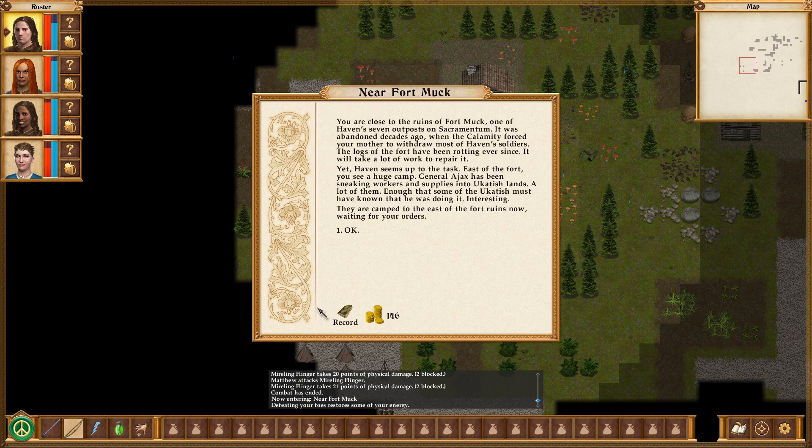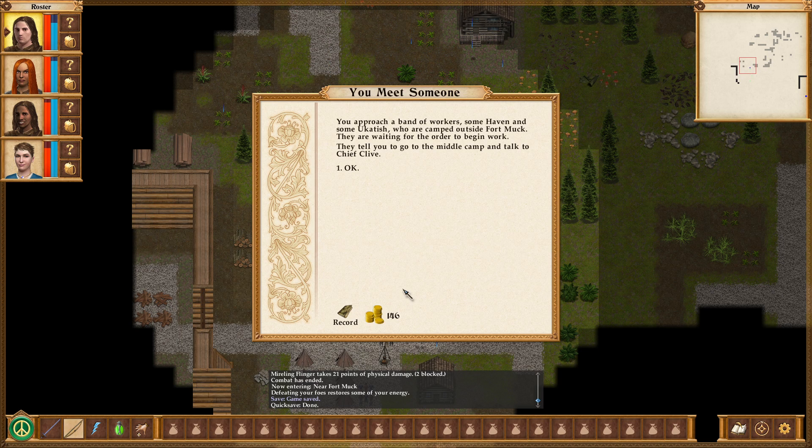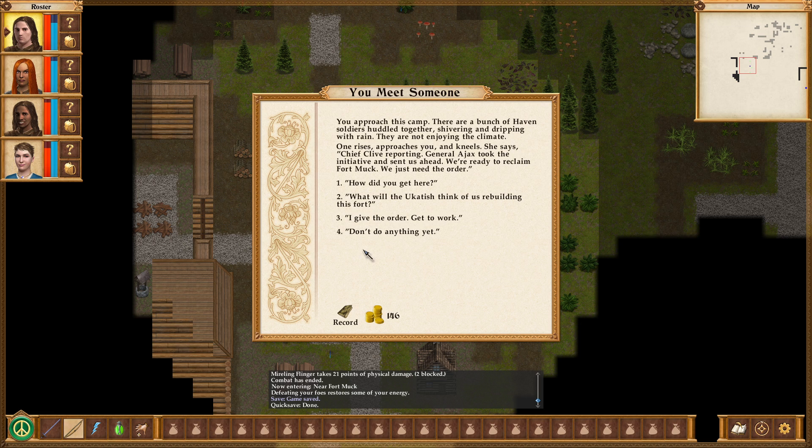You are close to the ruins of Fort Muck, one of Haven's seven outposts on Sacramentum. It was abandoned decades ago when the calamity forced your mother to withdraw most of Haven's soldiers — logs of the fort have been rotting ever since. It will take a lot of work to repair it. Yet Haven seems up to the task. East of the fort you see a huge camp. General Ajax has been sneaking workers and supplies into the Uk'atish lands — enough that some of the Uk'atish must have known he was doing it. They are camped to the east, waiting for your orders.